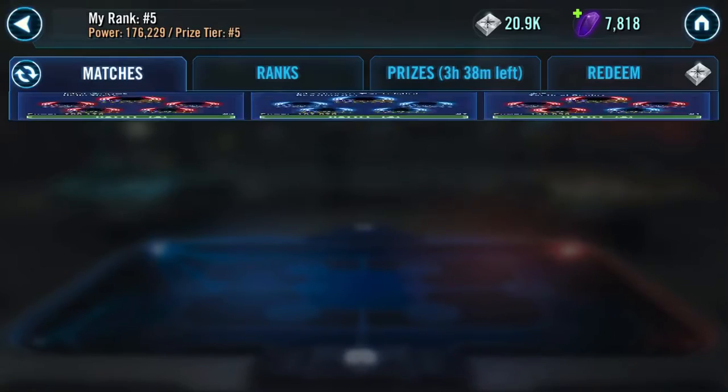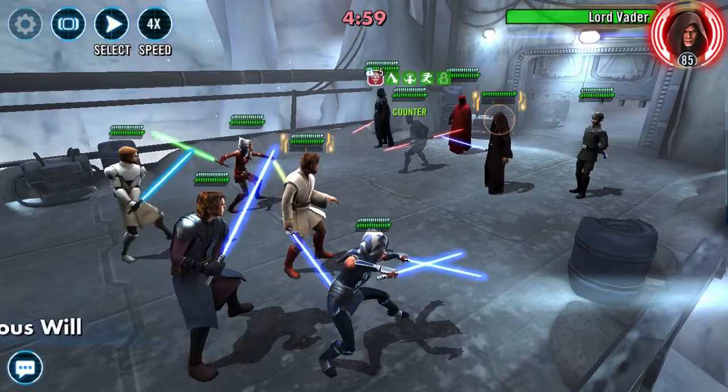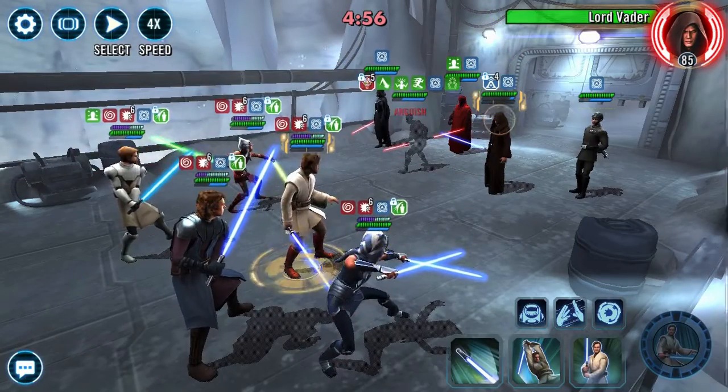Alright guys, welcome to another Star Wars Galaxy of Heroes How-To with Fat Phil. We are going to be battling a Relic 9 Lord Vader with our Jedi Master Kenobi Ultimate. Finally getting some testing in here. This is kind of the best way to battle Lord Vader with your Kenobi.